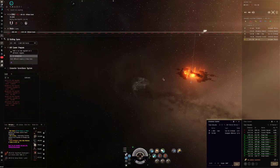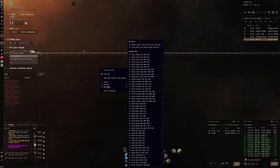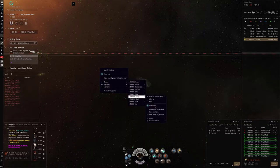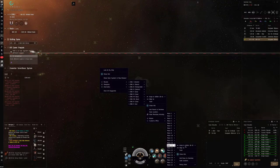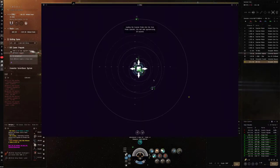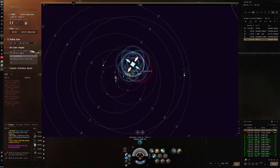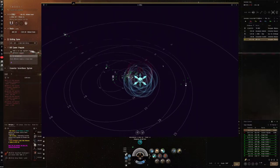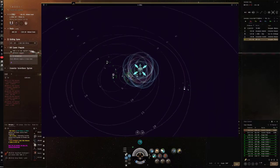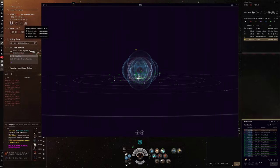No one's in here - interesting. Maybe it's an off timezone - I'm not sure who actually lives here. Let's drop probes and take advantage of that. I know Legion of XX Death is Russian, but I'm not sure if Unreal Union is Russian as well. Either way, no one's here right now and people have been ratting in here. The military index is maxed out, so they've held it a while and use it for ratting.